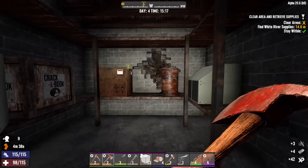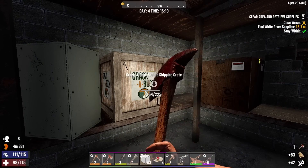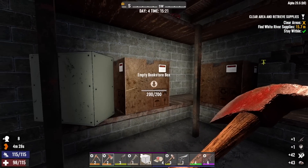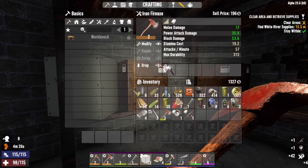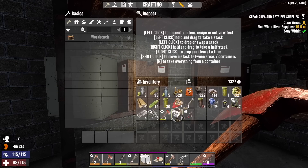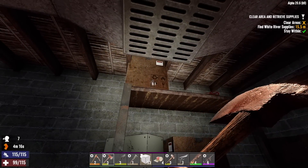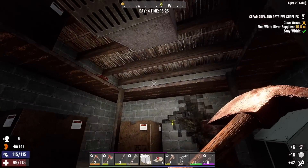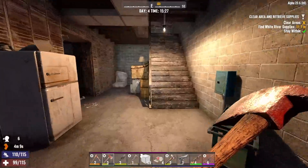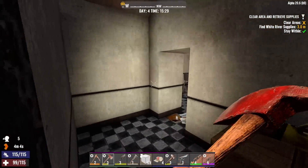I'm going to take that steel and hang on to it. I sold some steel early on, maybe like day one or day two. We definitely should be hanging on to it from here on out, because we can use it to upgrade blocks. We're going to replace our fire axe with the level three. We've got to get upstairs — that's where the supplies are, and that's where the main loot is also.